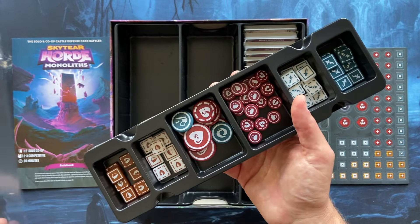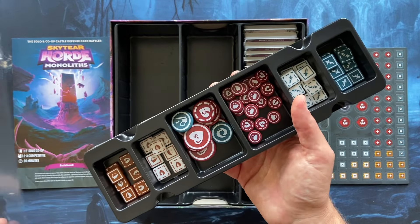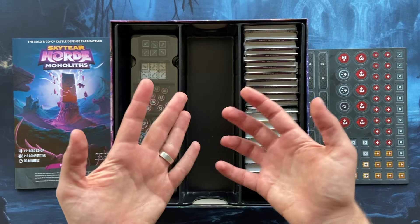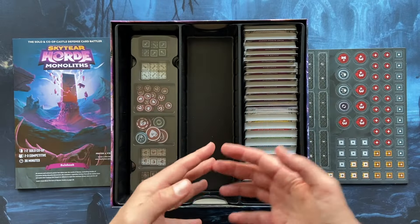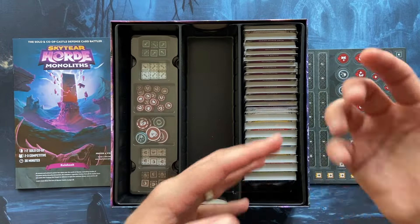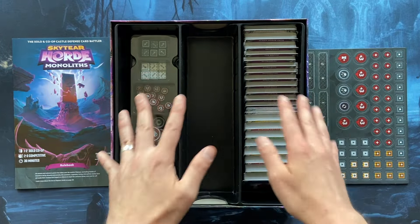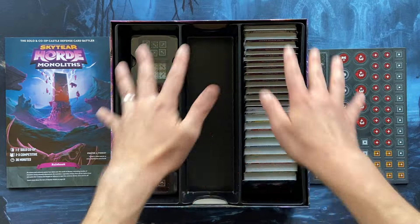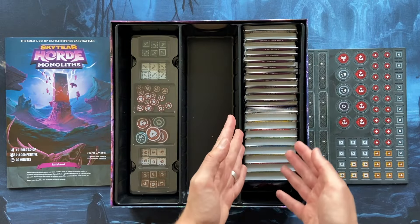The remaining things are all the cards. The cards in this box include cards from the Skytier Horde base game with all its expansions, and from Skytier Horde Monoliths with all its additional expansions — there are some retail additions with more hordes and player faction cards. This is everything released up until now. The deluxe edition includes cool dividers that help you organize everything — player cards, horde cards, and so on.